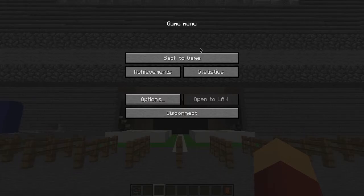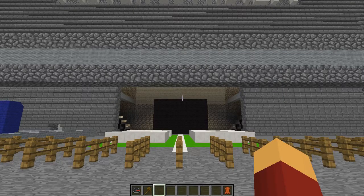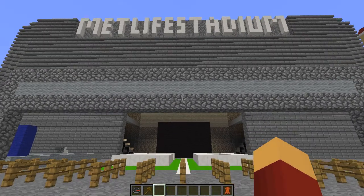Hello YouTube, this is CochranskyBFear. MetLife Stadium — the only stadium to house two NFL teams, the New York Giants and the New York Jets. How do you switch them from Giants to Jets or back again? Must be hard in real life, but it's easy in Minecraft.